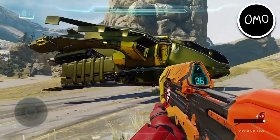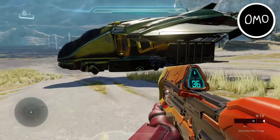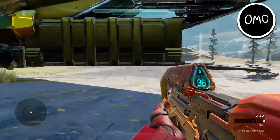Speaking of carrying more people, there are actually a few mongooses — or mongoose, I should say — which are attached to this, and you can actually hop in the passenger seats and make it look like you're sitting in the Pelican itself. As you can see, I'm doing that.